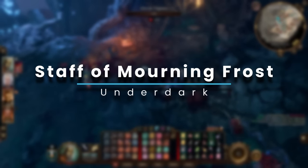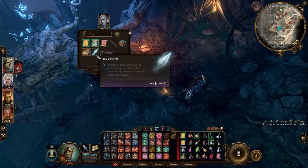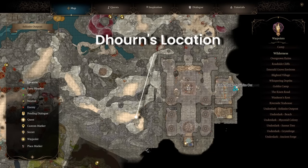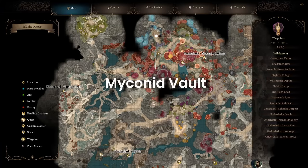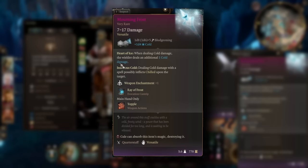The very rare Staff of Mourning Frost is another weapon you need to reconstruct, but with three pieces instead of two. Down in the Underdark, the icy crystal is dropped by Filro the Forgotten over by the Sussur Tree. The icy helve is dropped or pickpocketed from Dhourn once you defeat the enemy near the Selenite outpost. The third piece, the icy metal, is found on a drow corpse in the Myconid Colony's vault, which they open once you help them. Combine all three to get the Mourning Frost Staff, which adds extra cold damage to cold attacks, allows cold damage spells to possibly inflict Chill on targets, and grants the Ray of Frost cantrip to its wielder.